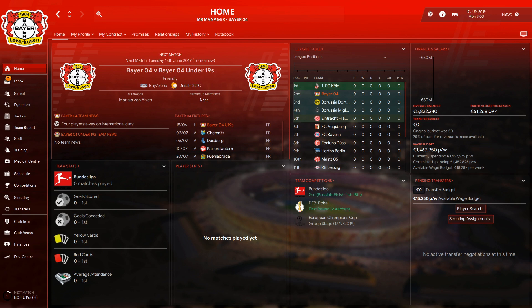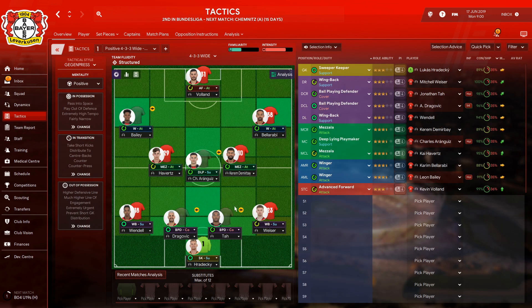We're playing a tactic from Cona PM and this is what it looks like — a 4-3-3 formation. We start off with the sweeper keeper on support in Hrádecký. On the right we've got a wing back on support in Mitchell Weiser, then two ball-playing defenders on cover: Jonathan Tah on the right and Dragovic on the left.